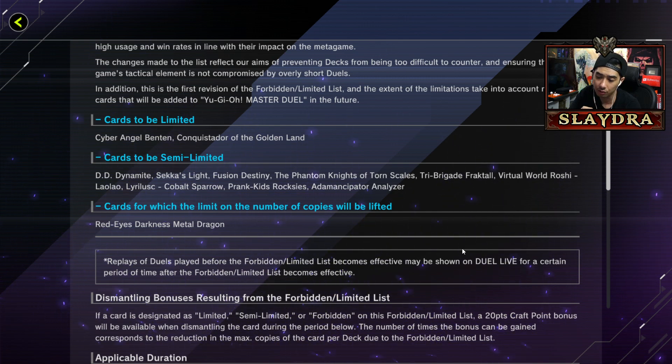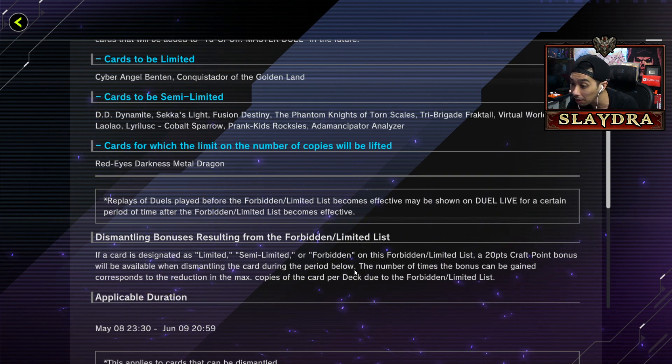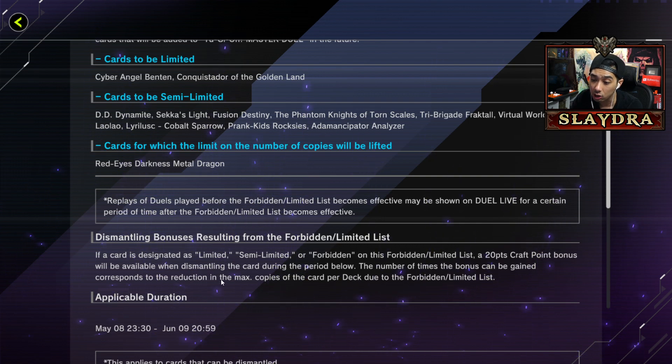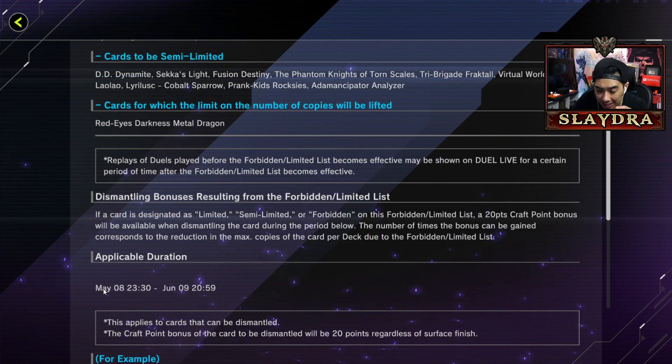This is important - I want to know what happens with our cards. Dismantling bonuses: if a card is designated as limited, semi-limited, or forbidden on this forbidden/limited list, a 20-point craft bonus will be available when dismantling the card during the specified period. The number of times the bonus can be gained corresponds to the reduction in the max copies of the card per deck due to the forbidden/limited list.